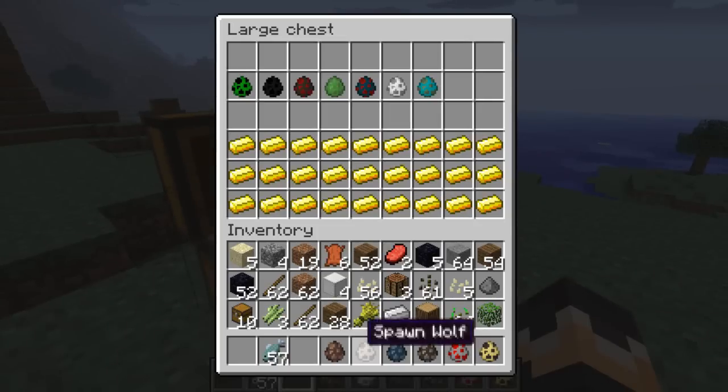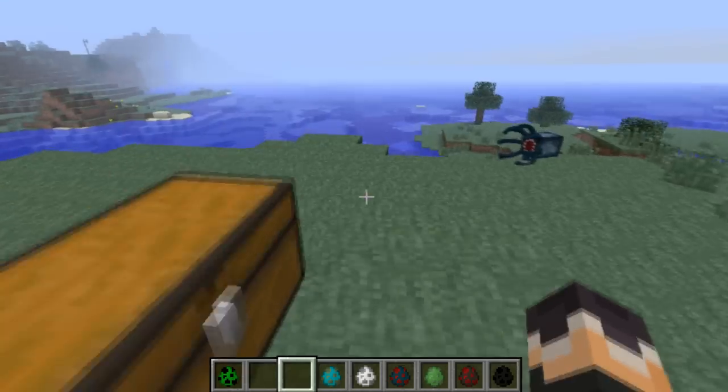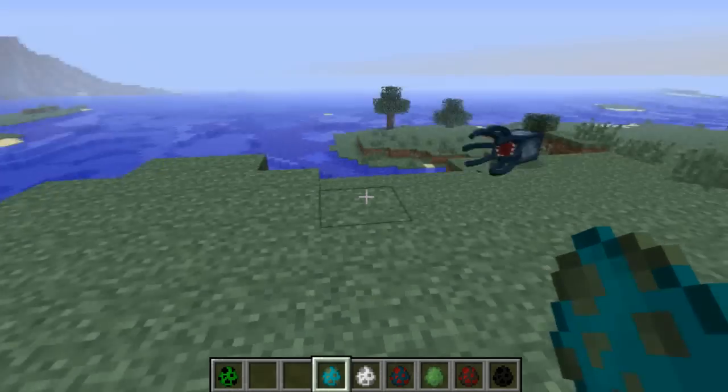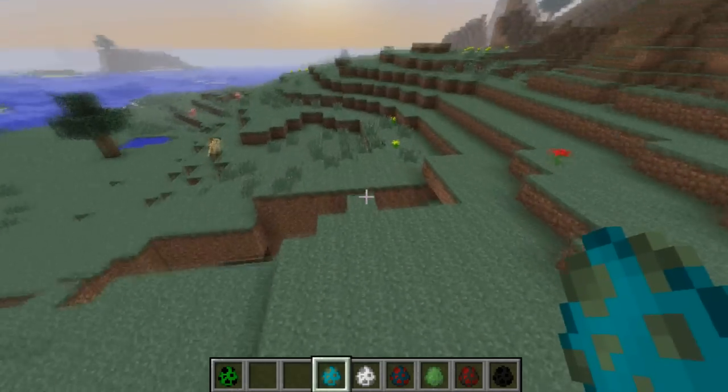Now let's move to the hostile mobs. First we have the creeper and the enderman. I'm going to save the creeper for last because that is a total Captain Sparkles reference, and I love how the mob maker added that in. Let's start with the zombie.